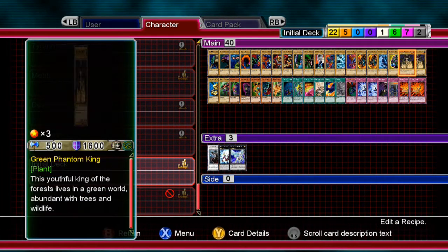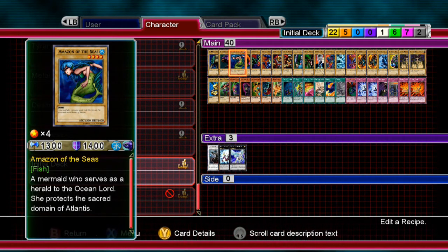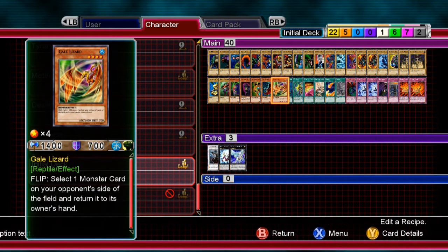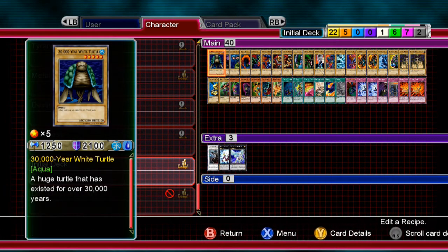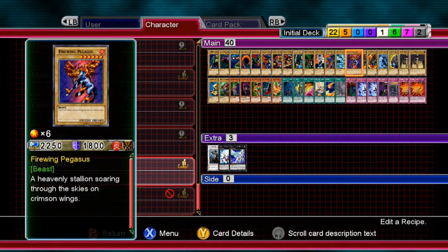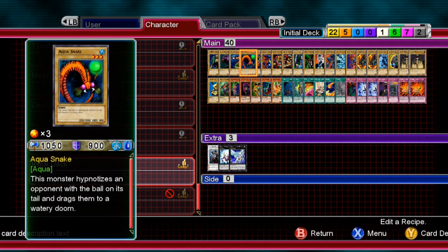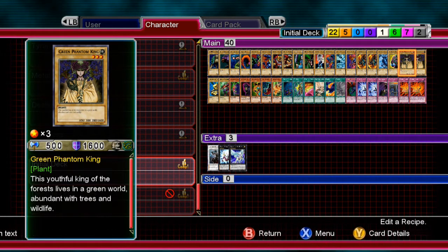It's decent if you're trying to get started and grind some cards, but later on in the duels opponents don't go easy and this deck won't cut it. If you're going to use it, get rid of the 30,000-Year-Old Turtle and Battle Steer, keep Firewing if you must, and cut the weaker cards like Skull Stalker and Acid Crawler.